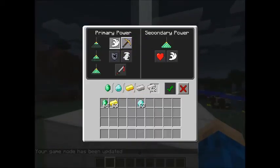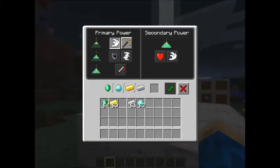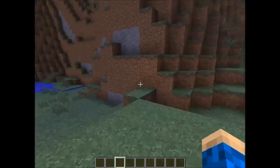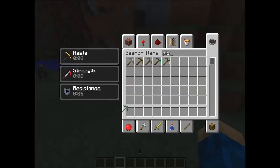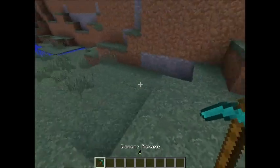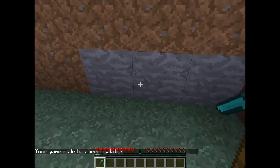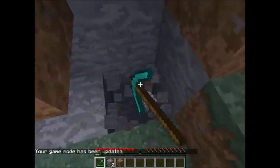Then I forgot the haste — let's do that. We go like this, put a diamond in, done. Now you should get haste. We do this with a pickaxe and we actually mine faster as you can see, so that's what haste does.